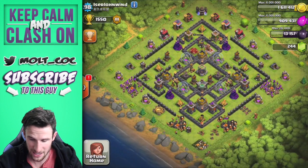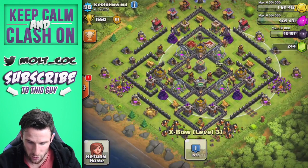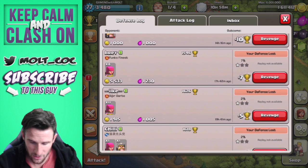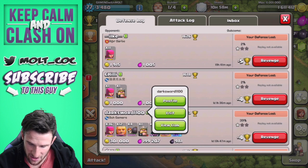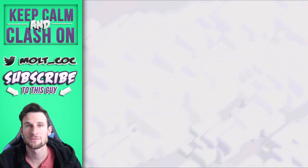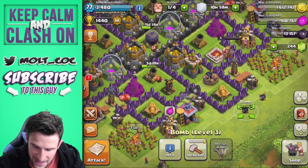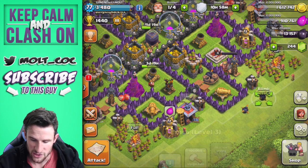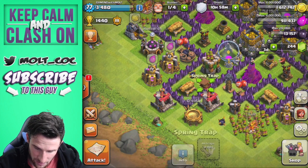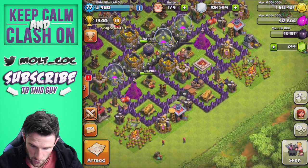Obviously I'm gonna lose to him, but for the most part it seems like we're doing pretty well. A lot of people are just taking out the Town Hall. This new design is working pretty well especially against the barch strategy and things like that. Why don't we go ahead and move these spring traps back out, because it seemed like they protected really well against the giants once they got inside the base. We'll go ahead and bring these back out here and put this one right back in here.